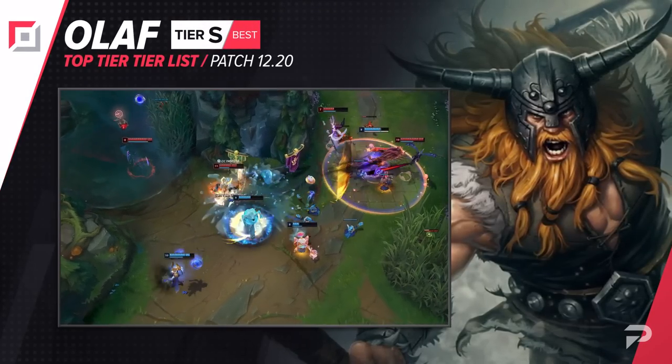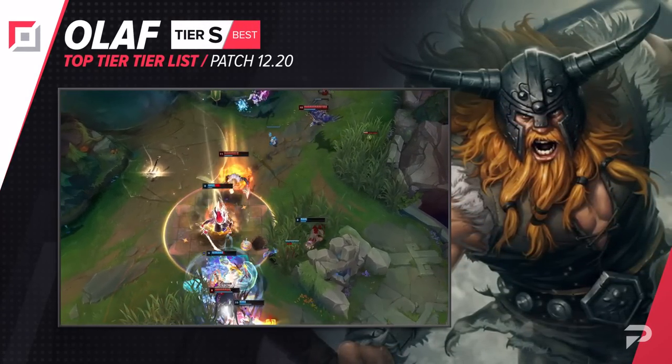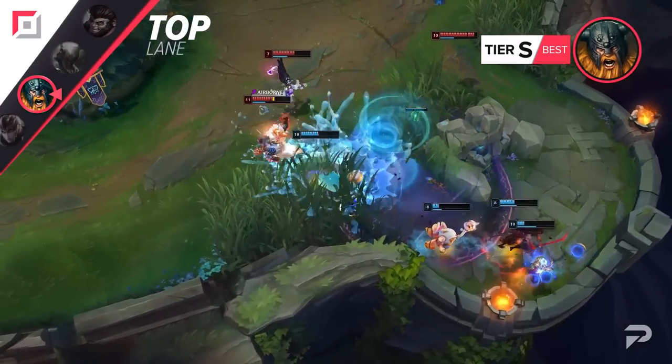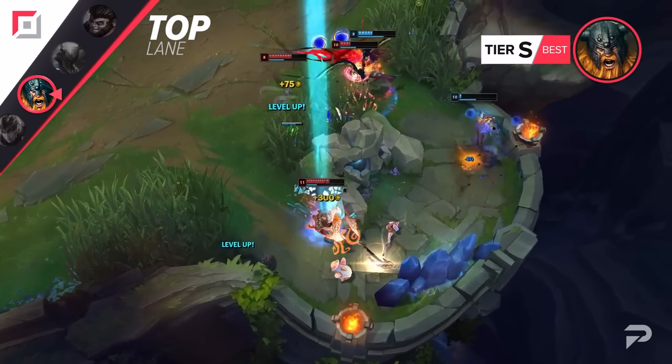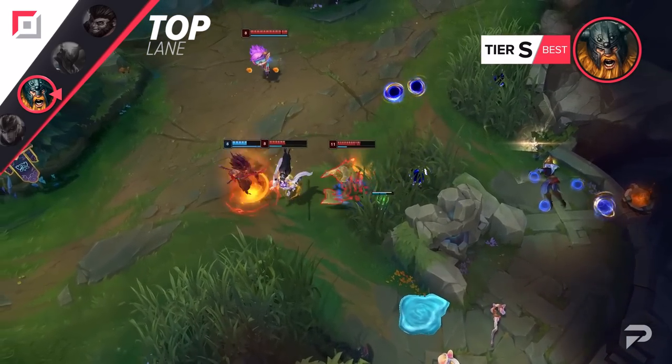Olaf also moves down to the S tier. Again, it could also be a fluke, but he's still a reliable pick that can easily snowball to a win if you get an early lead. One tip for Olaf is to stick to split pushing if you want to get the most control over your win. Olaf is way better at dueling one-on-one, or even taking a 1v2, rather than just charging into five champions where you'll usually be blown up before you can even get much done.